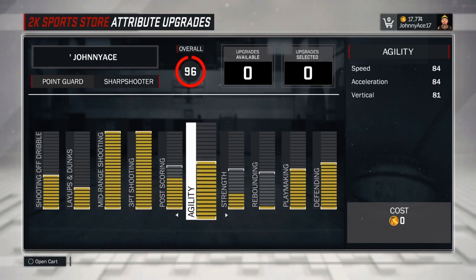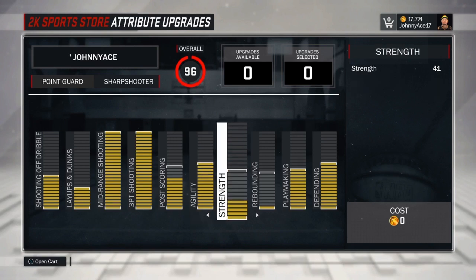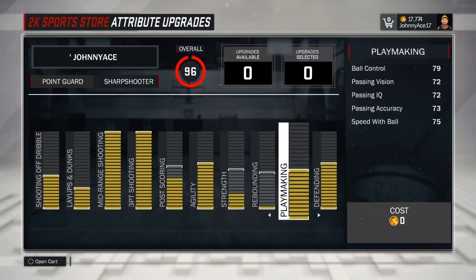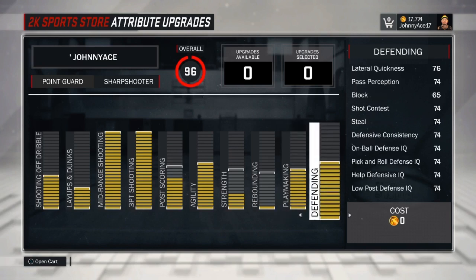Your speed is an 84 — put a boost and it goes up to 89 acceleration. Vertical is pretty good for a 6'2" sharp, it's an 81. Strength is a 41, which won't help too much on defense but is there to prevent getting bodied. Rebounding — not much point in upgrading for a 6'2" sharp. Playmaking ball control is a 79, but with a boost you hit 84, which is what you need to speed boost in the park. Passing ratings are pretty good as well. Defending is similar to everyone else in the park except a lockdown defender.